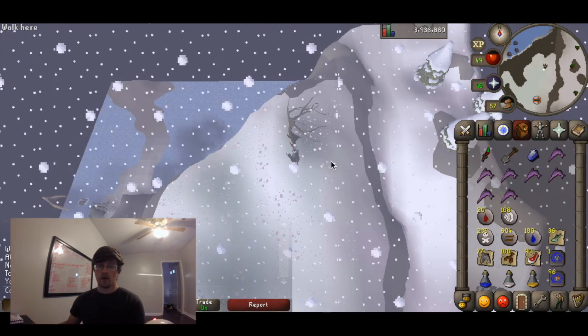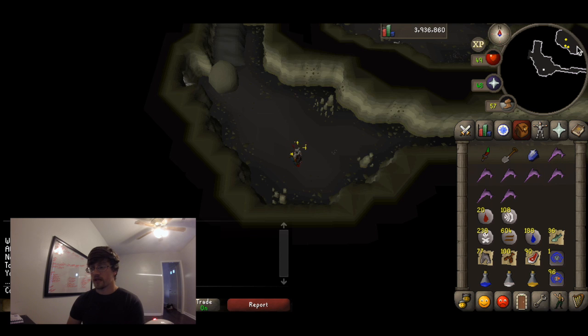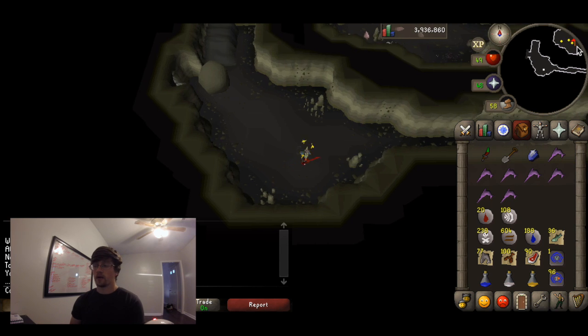If you're familiar with Olaf's Quest, you remember digging underneath the tree and falling into the cave. You're going to find Brine Rats located just to the north.